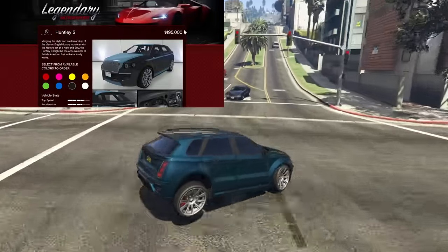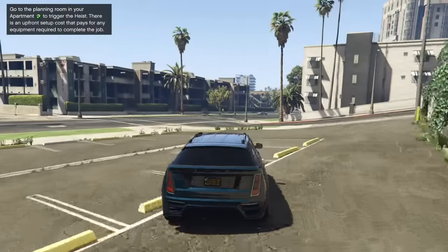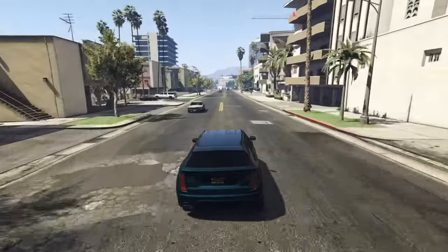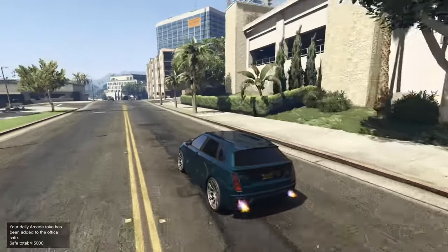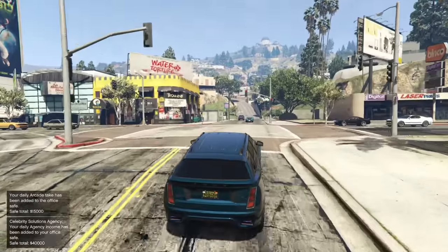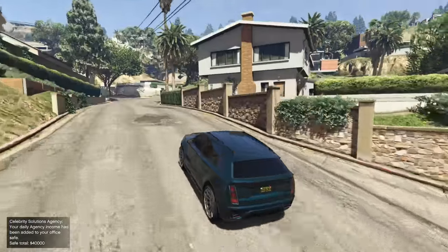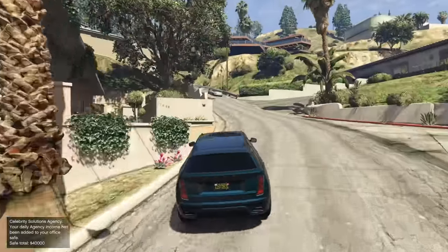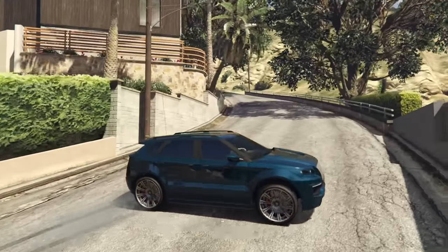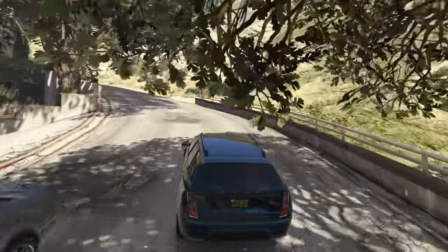At number nine we have the Enus Huntley S, a budget-friendly option coming in at $195,000 only. The Huntley S was added with the High Life DLC back in 2014 or 2015, and ever since it came out I was always very impressed with its performance. For a long time I think this was the best-performing SUV in the game. It has really good acceleration, a pretty good top speed, awesome handling, and of course is all-wheel drive.